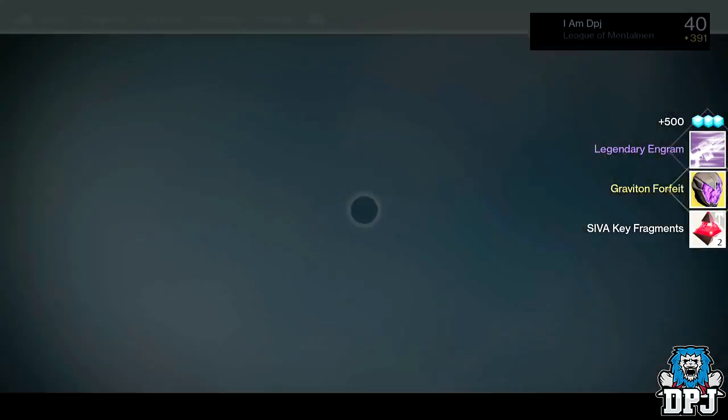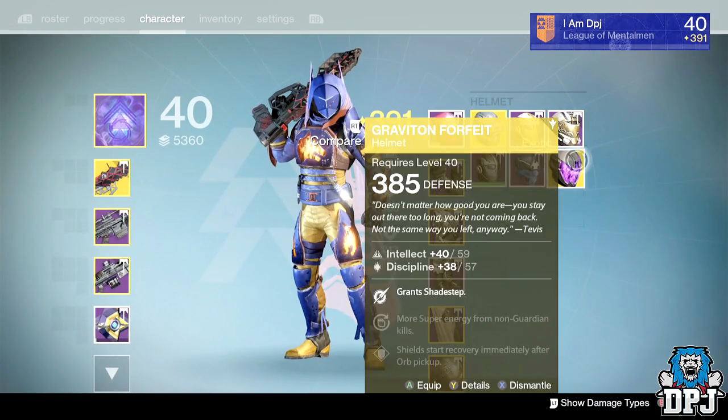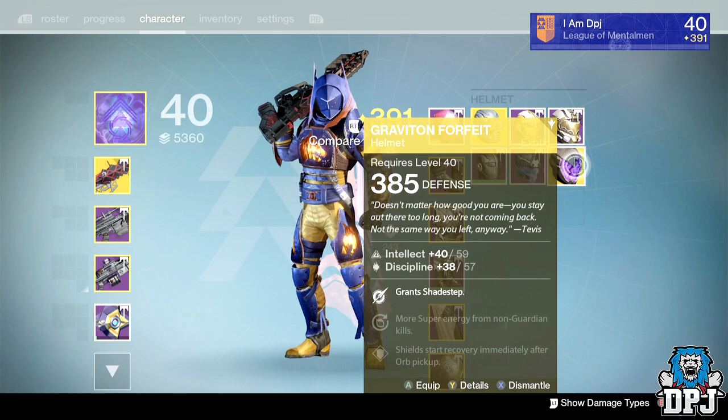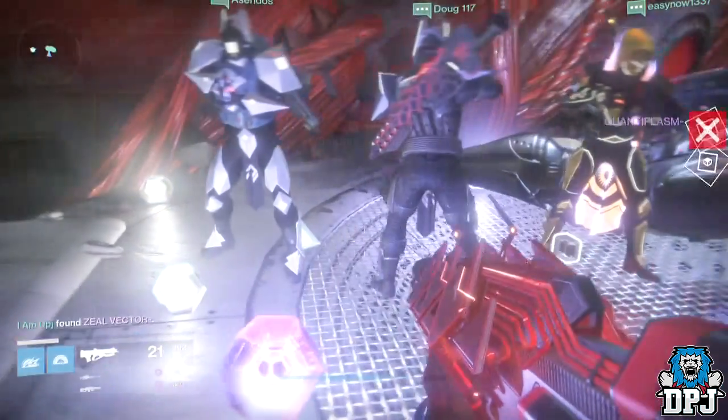From Vosik Phase 1, I got a legendary engram. From the secret chest I got another legendary engram and a 385 Graviton Forfeit exotic helmet. Playing on heroic mode, from the chests you have a chance at normal exotics up to 385 and heroic exotics up to 400. This one unfortunately was a 385 normal exotic.